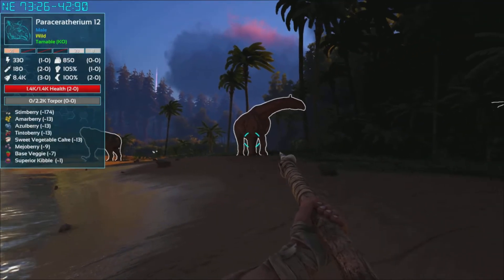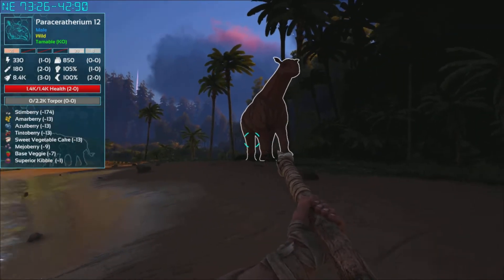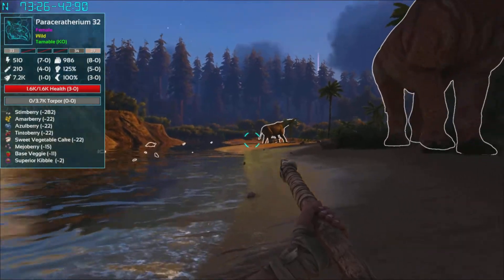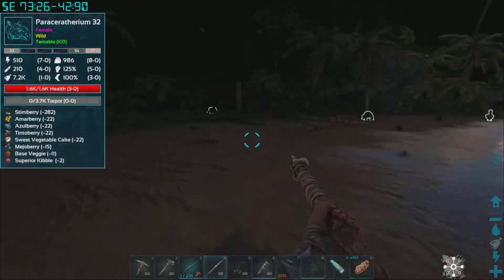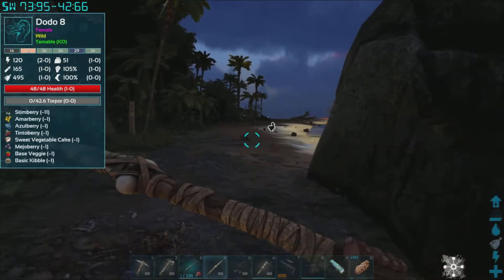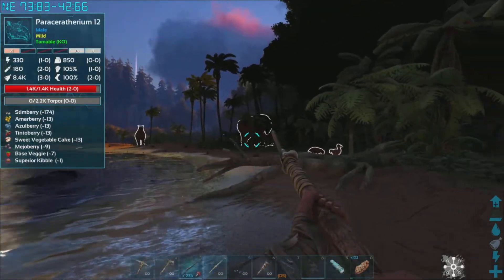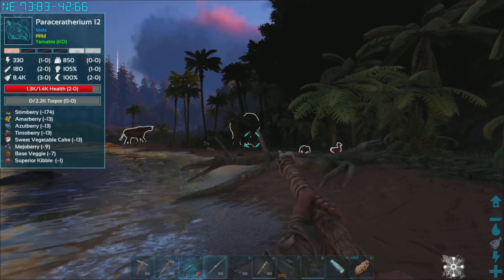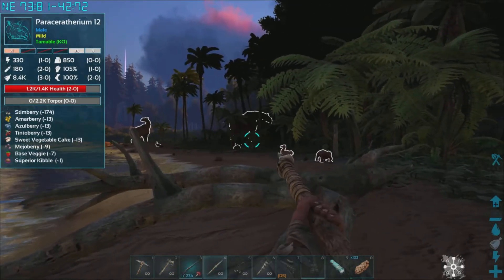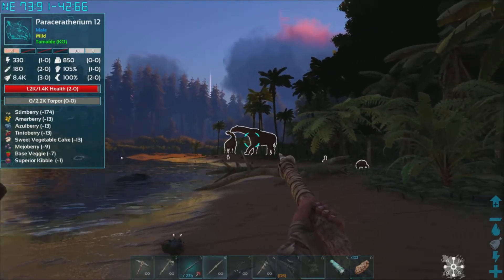There we go — we've got two of them. As you can see, one's a male and one's a female. As soon as we attack that female, that male is going to come after us. So we're going to have to play this right and knock them both out. We're going to be using the tranq gun for this one. Oh, what's that? We've got a raptor — oh, the Paraceratherium is taking down a raptor!